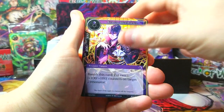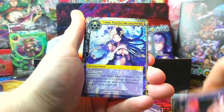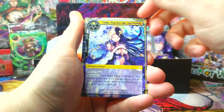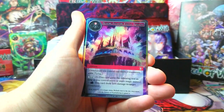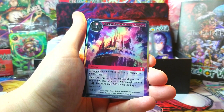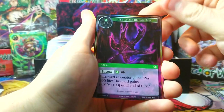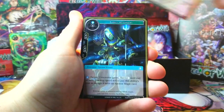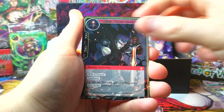On to the next - we got the Cheshire Cat's Assistance as our nice foil common. Going in to Lumia Praying for the Future as our rare. Want to get the full art of her, that'd be really nice. Blazing Floating Castle Refarth uncommon. Keep it going - a nice fairy foil leaf, I haven't seen that artwork.